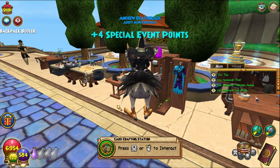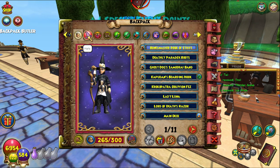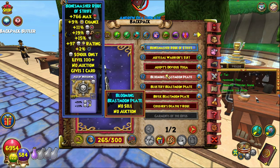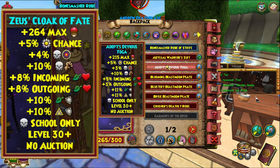It takes a while — bit of lag there — but we had four special event points. So yeah, this robe gives — there it is — 215 max health, five percent power pip, three percent death accuracy, ten percent death damage, five percent incoming heal, three percent outgoing heal.